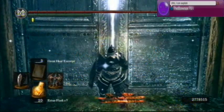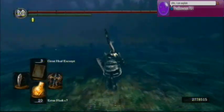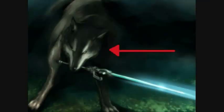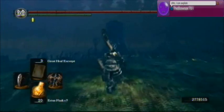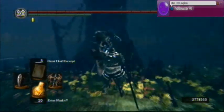Hey guys, this is Bowser701, and this is the guide to kill Sif the Great Grey Wolf. Now you may say, oh look at the cute puppy, I can't kill him, he's so cute. Yeah, but you're still gonna have to. And he's not gonna look too cute when he's trying to viciously kill you and rip you apart to shreds. Since this is the first try in the playthrough, you get to see the clip, so sit back and enjoy.